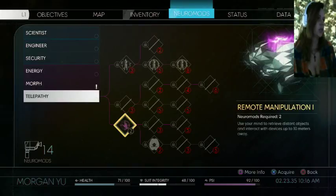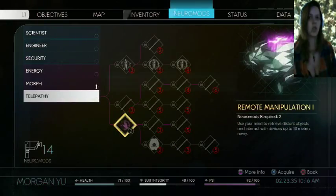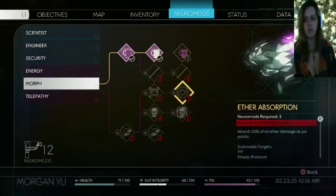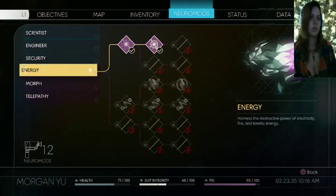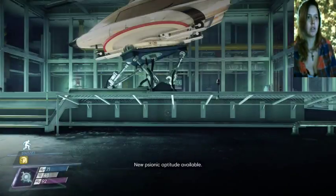So, remote manipulation: use your mind to retrieve distant objects and interact with devices up to 10 meters away. Or Machine Mind. I think we'll try it and see what it is. I guess I've got to do this Phantom Shift. I think I'm just going to do that for now.